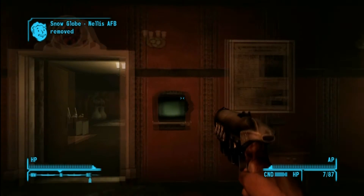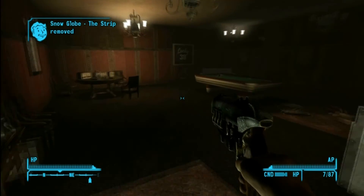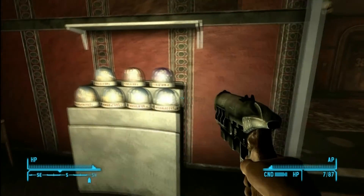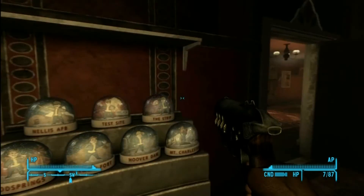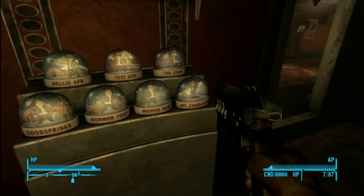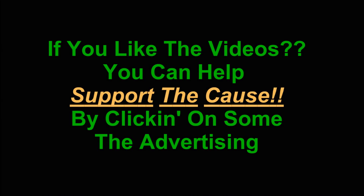Down in the presidential suite, which is our crib, you'll find these snow globes displayed. And there they be. Double-A Gamer for Life. If you like the videos, you can always support us by checking out the ads.